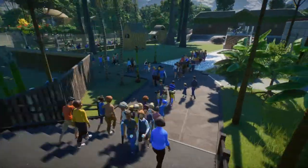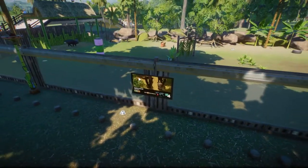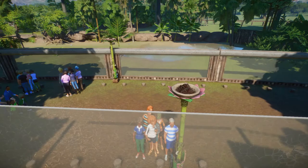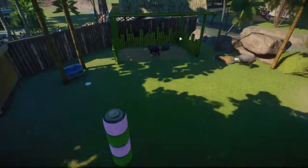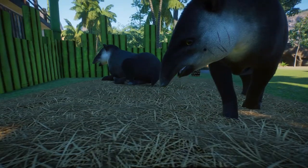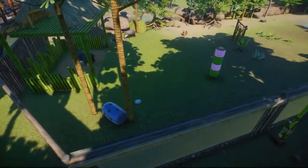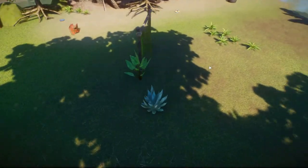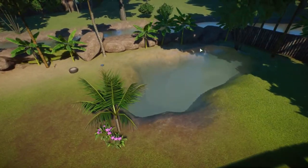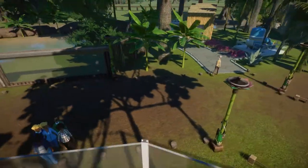Coming down here, the first habitat we enter is the tapir habitat. These are lesser-known animals but they are pretty cool, and they have plenty of room to run around. They have this nice little bamboo hut I made them — all the animals in this game look fantastic. These ones did not come from the South American pack, but I still needed to get that pack because most of the South American animals come from it. Here's a little pond I gave them, and they've got all kinds of tropical stuff. That's the tapir habitat.